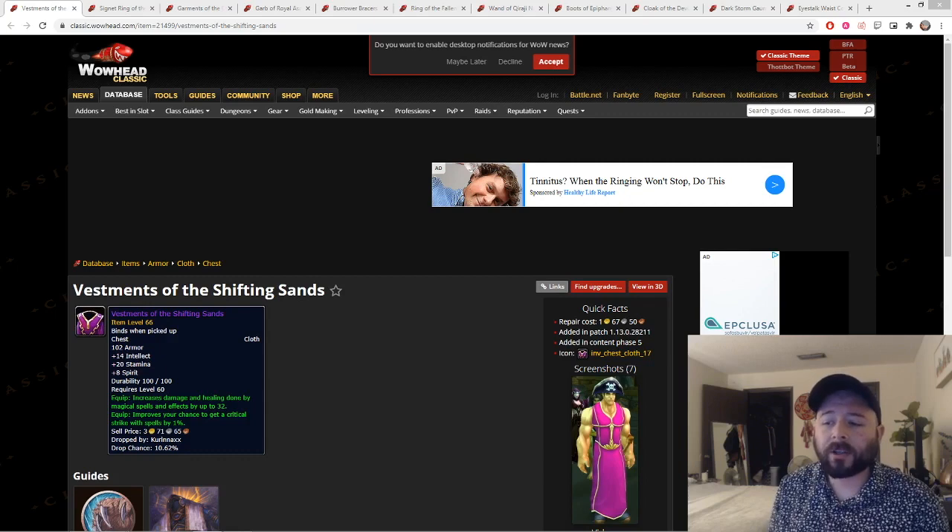The Vestments of the Shifting Sands drop off Kurinnaxx. They are a chest piece giving 14 int, 20 stam, 8 spirit, 32 damage and healing, and 1 crit. The reason I highlight this is that for those of you who have Nef's Tear, you will be able to replace your Bloodvine chest. You'll see later how the Tier 2.5 chest is your best-in-slot when you can replace Bloodvine, and this is only minimally worse than the Tier 2.5 chest and a lot easier to get. This is the only piece from AQ20 that's worth talking about for Shadow Priests.